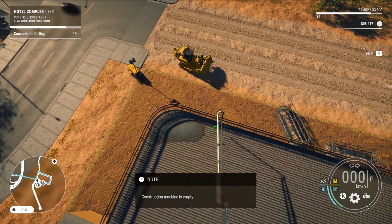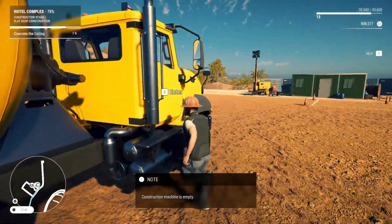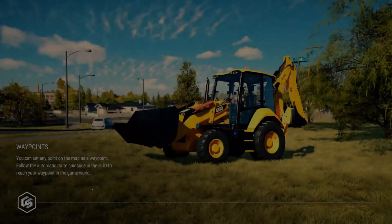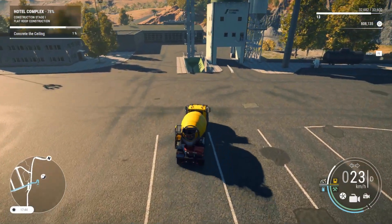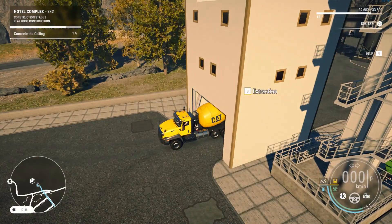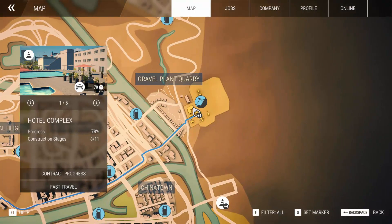Kind of hoping to pour that whole back area and we're out of cement. Bummer. Okay, let's go to the map. Let's fast travel. Yes. And here we go. Let's fill this thing up. And we're almost halfway. There we go. Map. Fast travel. Yes.